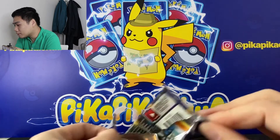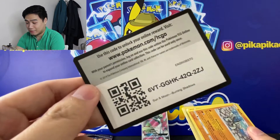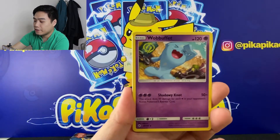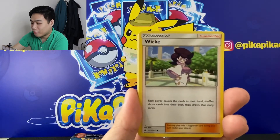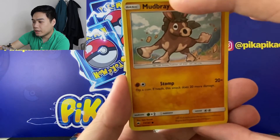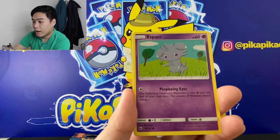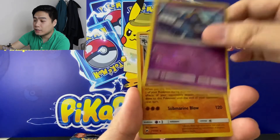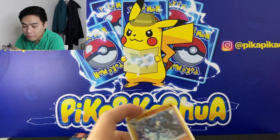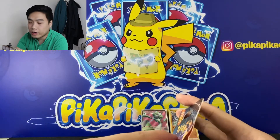Maybe we can give it away next time, let's see. This is the gold card — one, two, three, four. We have Energy, Wobbuffet, Weedle, Viper, Sawk, Mudsbray, Oddish, Duosion, Espurr, a Croagunk Reverse, and a holographic Lucario. So we've already opened half of these packs and so far we got one holo and one full art.